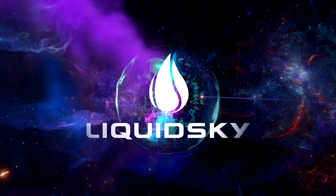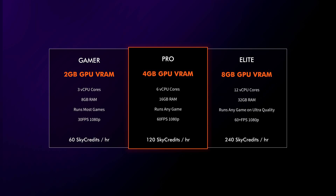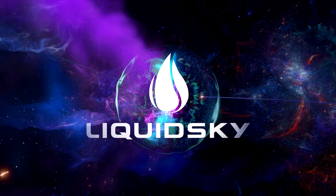Liquid Sky is an online gaming virtual machine. You connect to this virtual machine that has three different levels of performance. The entry level is like a moderate gaming computer, advertised to handle games at 30 fps at 1080p with high fidelity graphics. They have two more tiers going up from there — Gamer and then Elite — offering higher specs for better resolutions and frame rates.